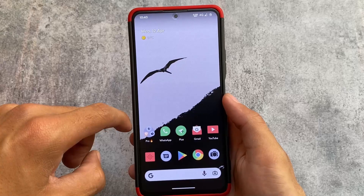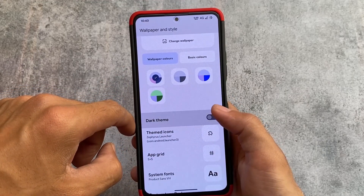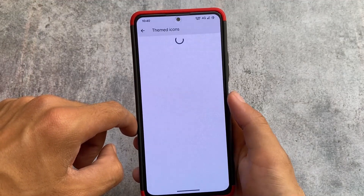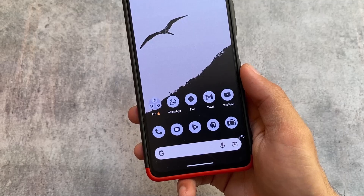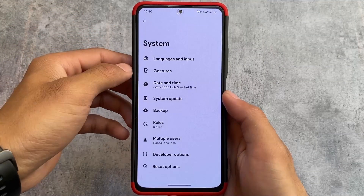If you move on to home settings and use the default icons, you can customize the default icon pack from there. Moving to the themed icons option, choose system icons in the launcher and you'll see themed icons are present — and the themed icons look absolutely brilliant.